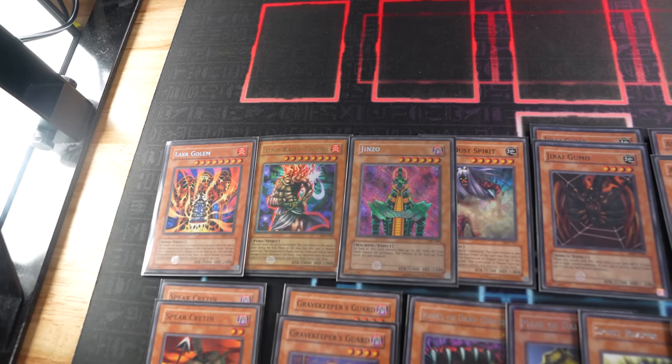I draw for turn, go to standby phase. In your standby phase, I'll activate Trap Dust Shoot. You have a monster in hand — we'll hit the Yomi Ship. Yomi Ship shuffles back into my deck. I draw with Pot of Greed — a spell card that lets me draw two cards from my deck. I'll set a monster face down and set a spell or trap card. Your move.